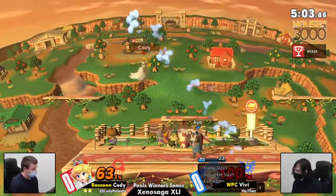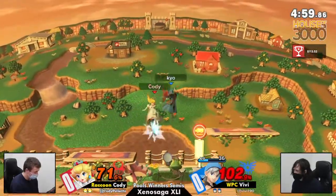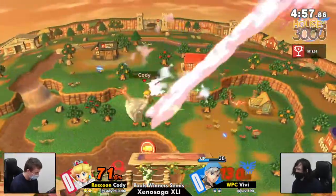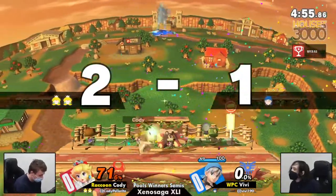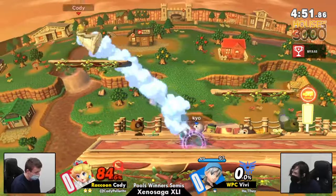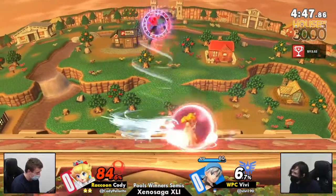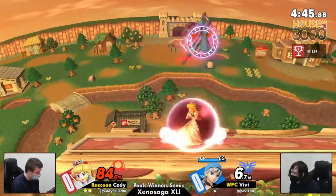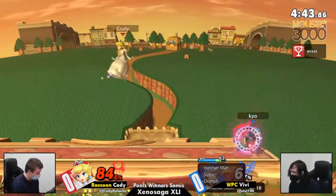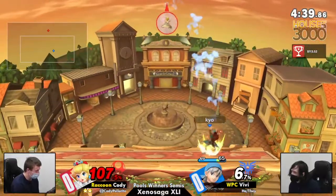Kaboom. Getting things much closer to even. You know Kaboom is actually plus two on block. That forward air. Vivi on his last stock of game one. Let's see how he responds. Cody right now has been pretty consistently controlling the pace of this match. Vivi, it feels like, has been on the back foot. But Psych Up and Oomph — you gotta watch that shield. You can't shield anything, you gotta watch it.